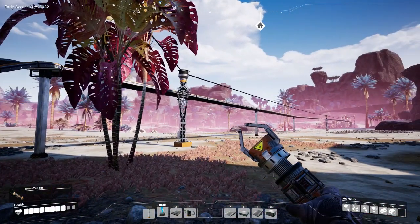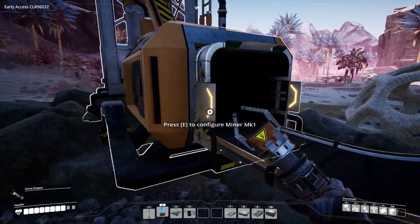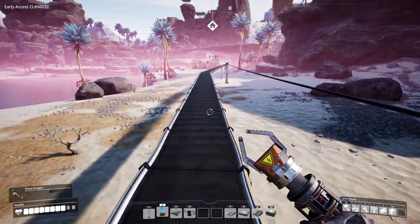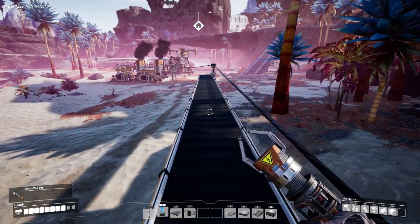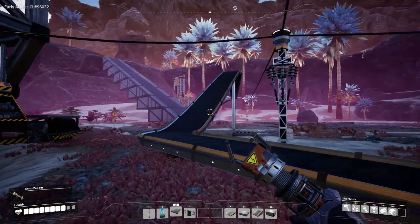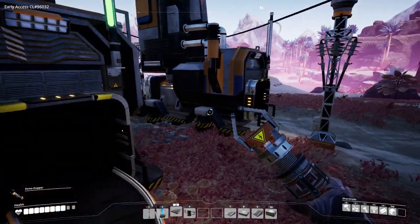Now we have our limestone machine powered up with the poles I ran over here and it's going to start spitting out our first little lime resource. Here it comes right down — our first limestone! I can actually use the belts to run on back, a slightly more efficient and quicker way to travel. So we are going to go do the same for my iron and my copper.